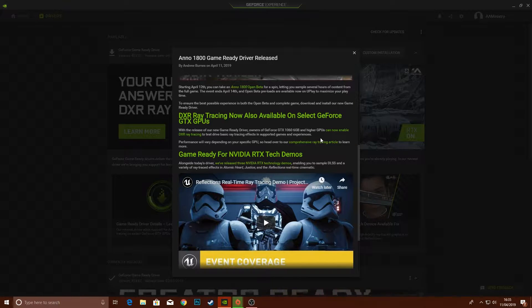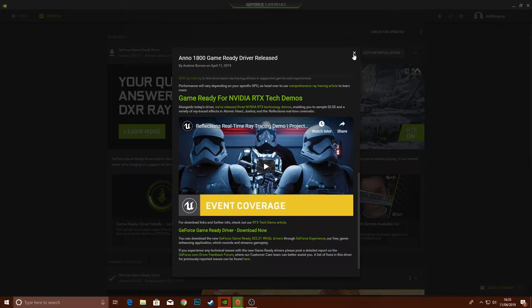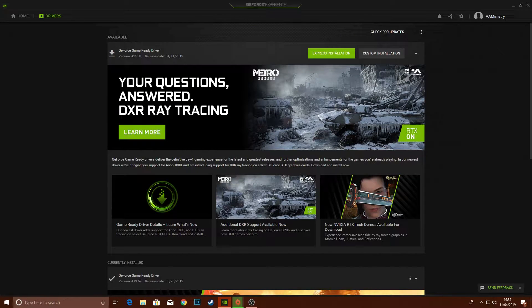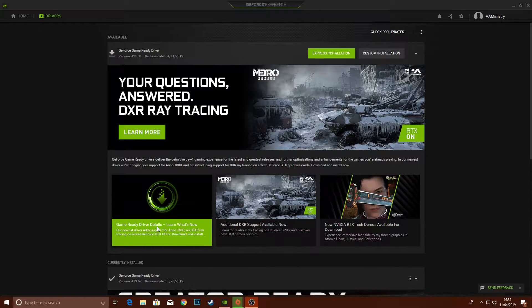So, being a 1080 Ti user, I thought I'd download them and give them a go, do some comparisons and some benchmarks and show you guys. Now, it's DXR, not RTX. DXR is like RTX Lite, from what I can gather — it's ray tracing that the older cards are able to handle. It's the very first driver release with DXR enabled for these cards, so they're not optimized yet, but hopefully there will be more optimizations in the future for those of us who can't afford to stump up for a 2080 Ti. Anyway, without further ado, let's jump into the comparisons.